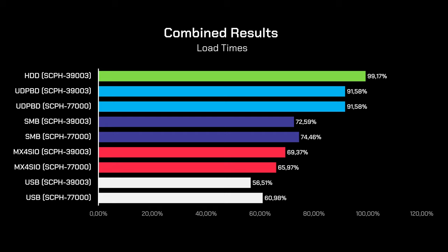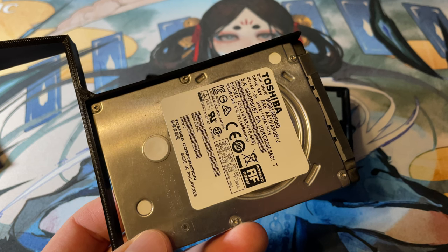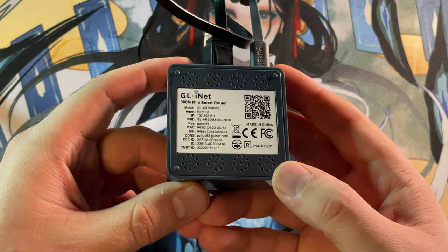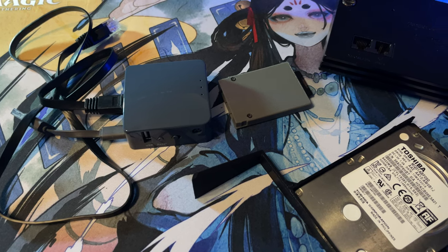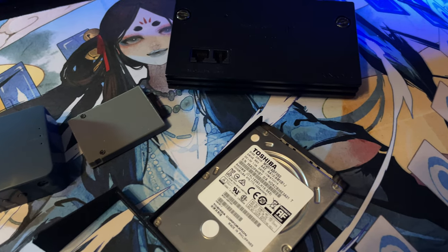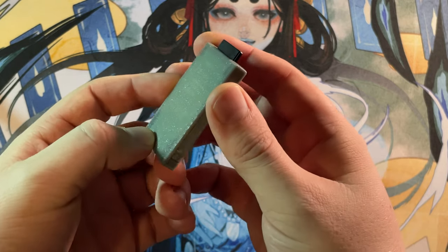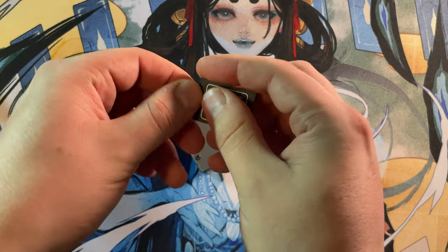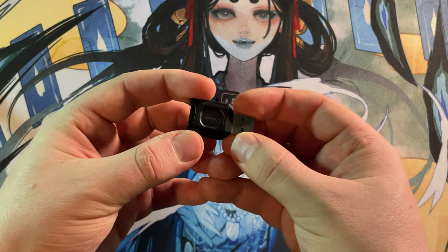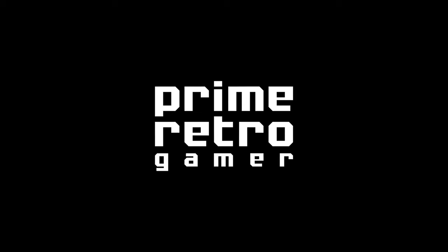To conclude, my recommendation is to use a hard drive whenever possible, as it provides the easiest and fastest solution for playing PS2 games. For the Slim console, I currently use SMB personally, but UDPBD seems to have a promising future in replacing SMB altogether — either way, both options are excellent. Regarding MX4SIO, it's a great solution where FMVs are not a concern, but it needs more development to reach the necessary transfer speeds for FMV playback. For USB, my only recommendation is to use it as a last resort. Thank you for watching, I hope you found it helpful.